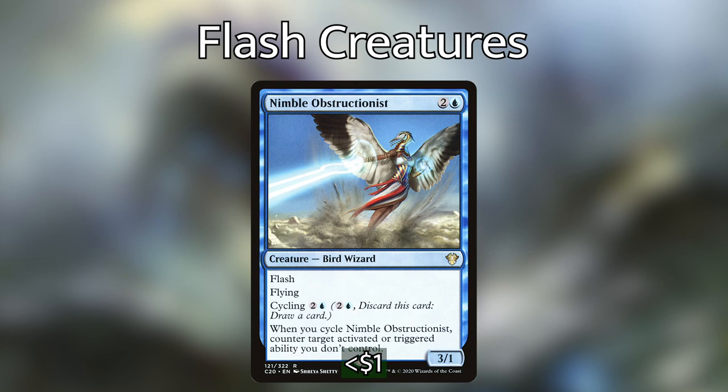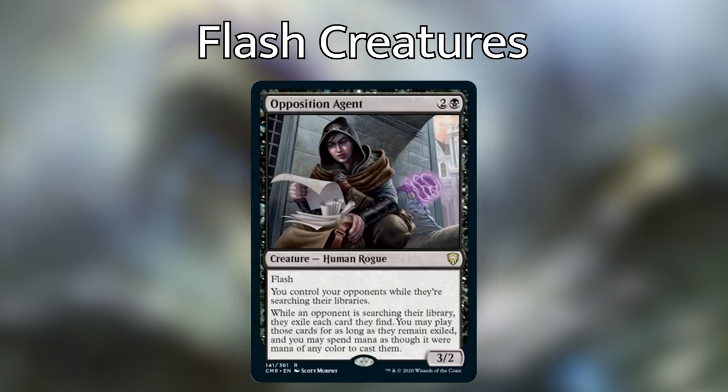Now for the card I'm probably most excited about in the deck coming out in Commander Legends — it is Opposition Agent. It reads: you control your opponents while they're searching their libraries. And while an opponent is searching their library, they exile each card they find. You may play those cards for as long as they remain exiled, and you may spend mana as though it were mana of any color to cast them. This is like an Aven Mindcensor on steroids. With this out, our opponents cannot tutor their libraries or we are going to get so much value off of them. I am so excited for that gotcha moment.